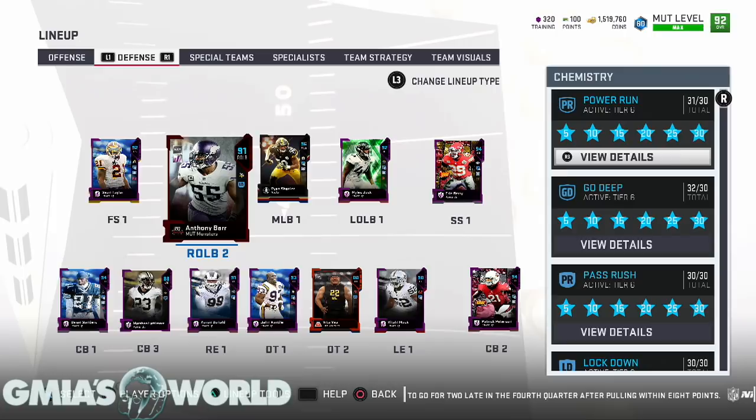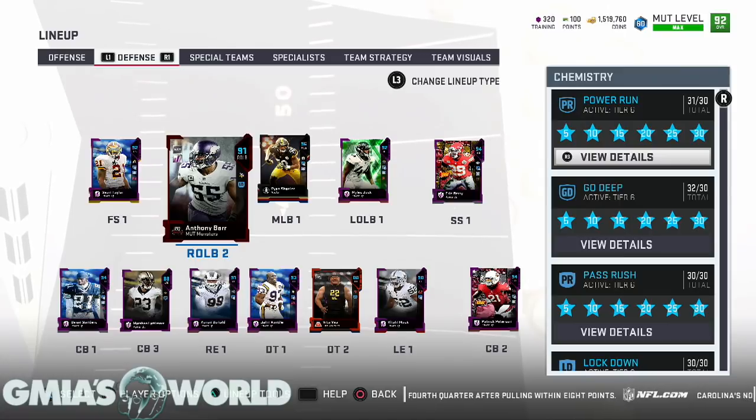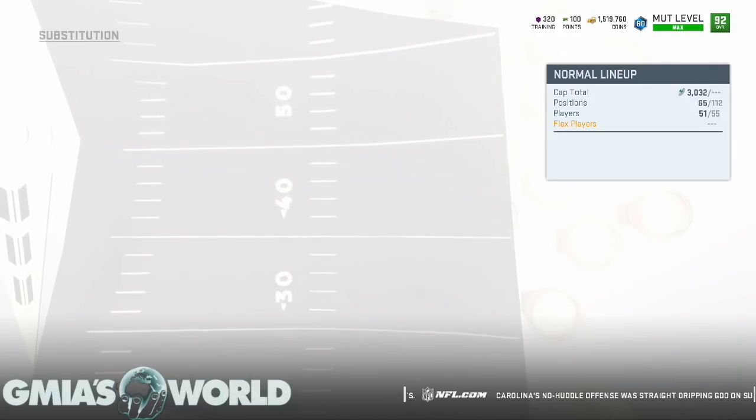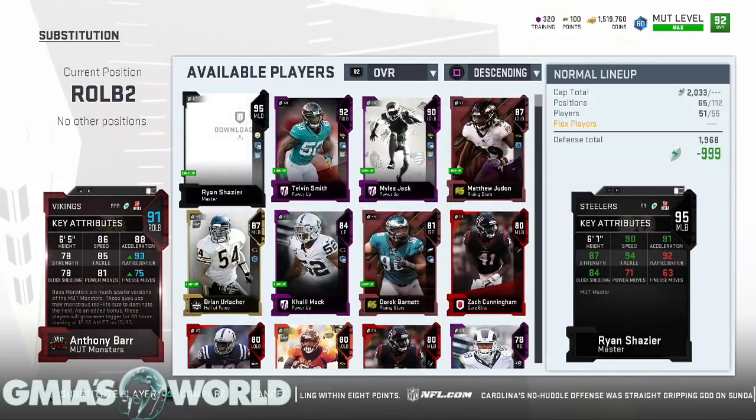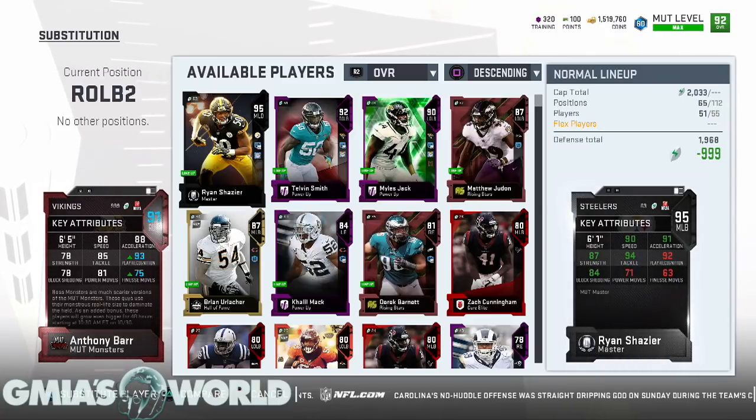Alright, Anthony Barr is right here. We got rid of another card recently that had an 84 overall. I never sold his power-up base card when I originally got rid of him because it just wasn't working. Let's take a look at where he is right now — 93 overall, 95 finesse moves, looking really, really good.